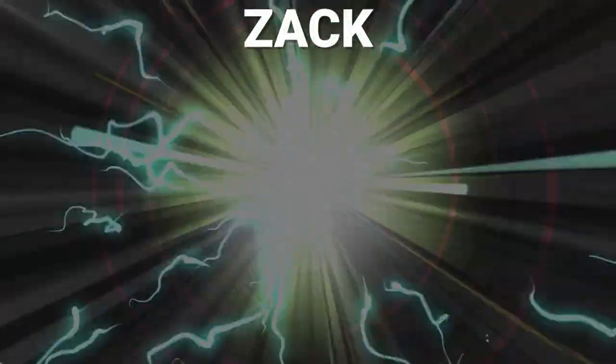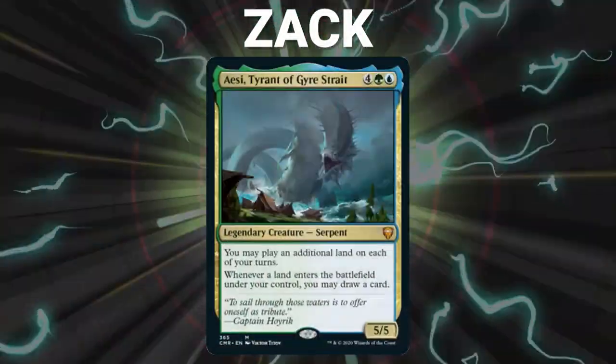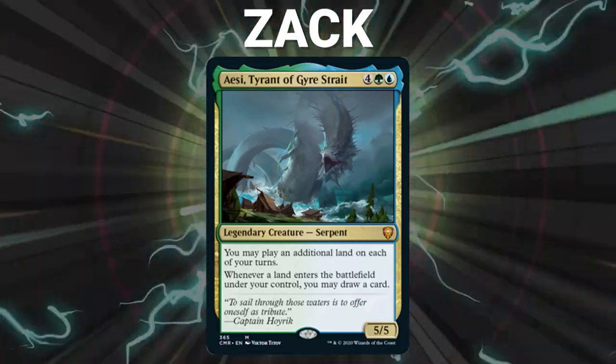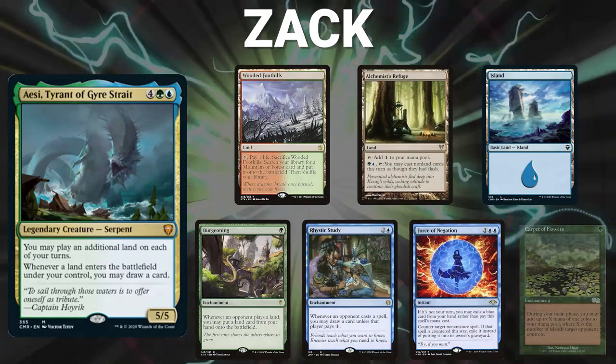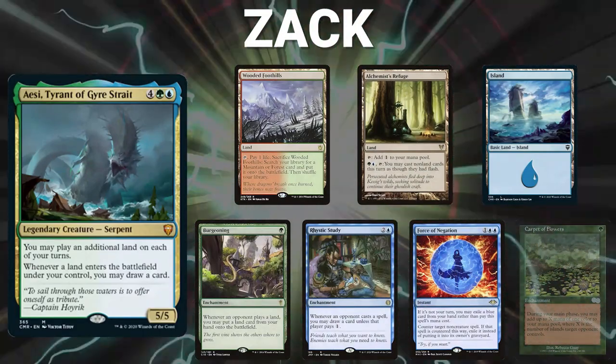Going third tonight, we have Zak, playing Aesi, Tyrant of Gyre Strait. This is a Landfall Synergy deck. Similar to Tatiova, it seeks to take advantage of the raw draw power of your commander while ramping heavily and then pulling off a combo to close out the game. Zak's opening hand contains a Wooded Foothills, Alchemist's Refuge, an Island, Burgeoning, Rhystic Study, and a Force of Negation.